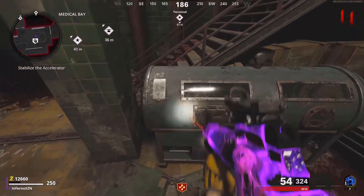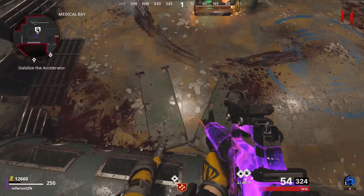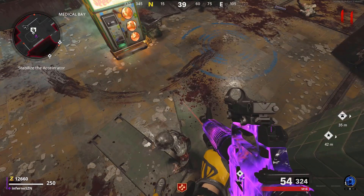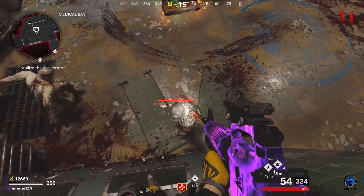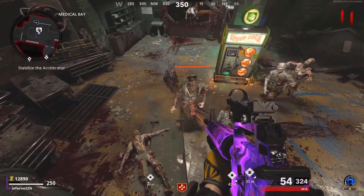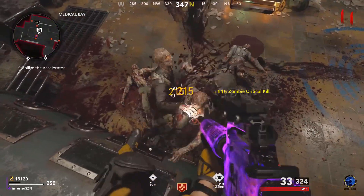This glitch is a high rounds pile glitch on Die Machine. Make your way to the medical bay and come over to this little thing here, then mantle up on it while you're backpedaling. If done correctly, the zombies should start piling up below you and sometimes they'll come behind you. The spot is extremely effective for high rounds and the megatons won't even spawn in this spot if you stay here. It's also extremely easy to do.